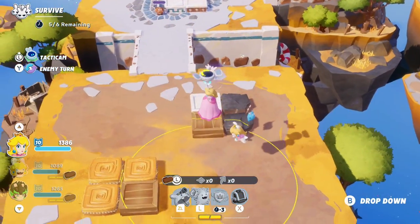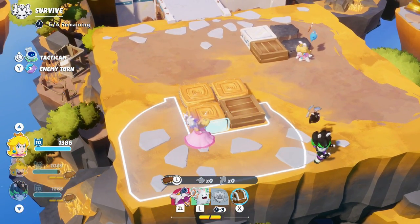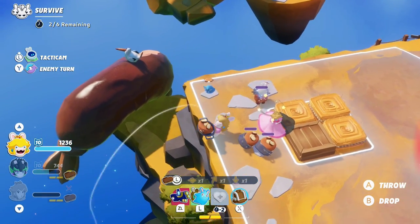With the coast clear, it was just a matter of getting as far as I could using team jumps, taking cover away from the enemy spawn points, and dealing with any enemies that approached or spawned nearby.